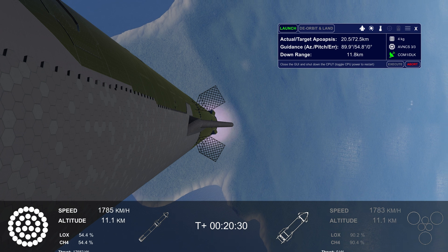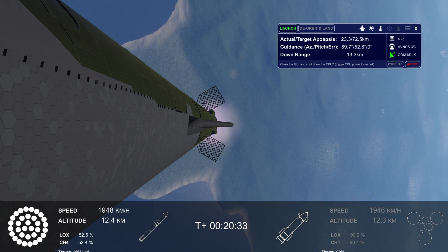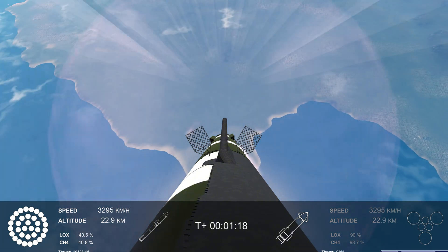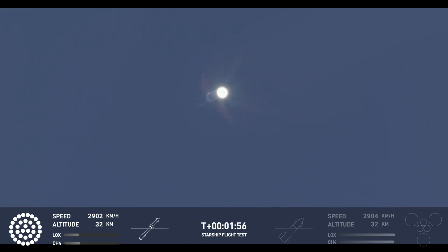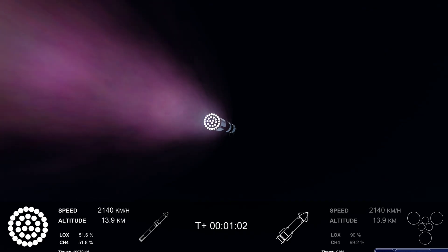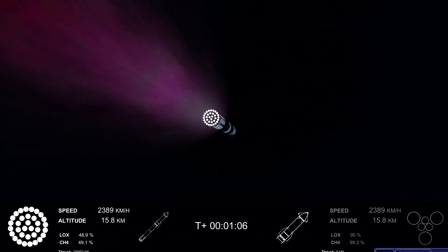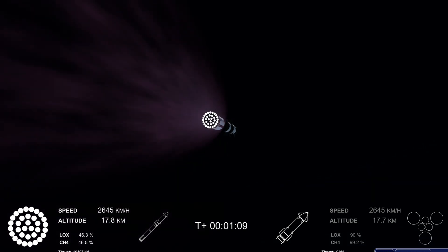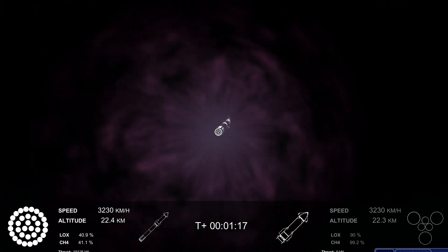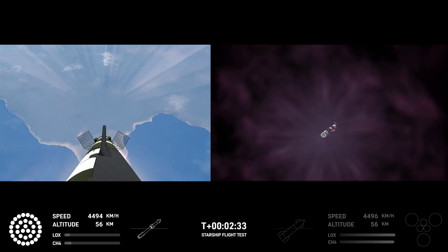Next thing coming up is hot staging, so we're going to look for six engines to ignite on ship while we're still attached to the top of the booster. We'll see all but those three center engines shut down on booster.